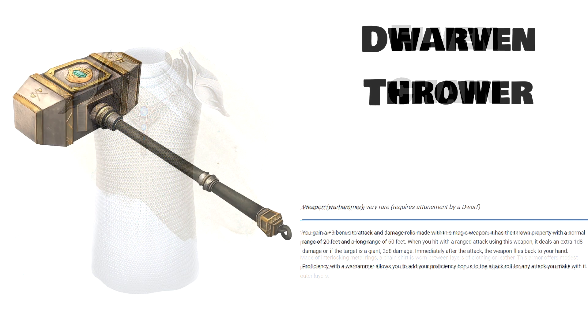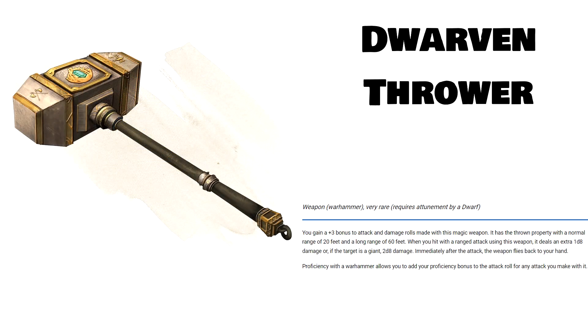Next up is an iconic item: the Dwarven Thrower, or really just Mjolnir from Norse mythology. This item is absolutely fantastic. It's a plus 3 bonus to attack and damage, it has the thrown property, it does an extra 1d8 damage or 2d8 damage versus giants, and it flies back to your hand immediately after you throw it. I'm going to be brief with this item: if you're a dwarf, you should absolutely get a Dwarven Thrower. It's going to be one of the absolute best items you can get. Otherwise, you're kind of screwed.